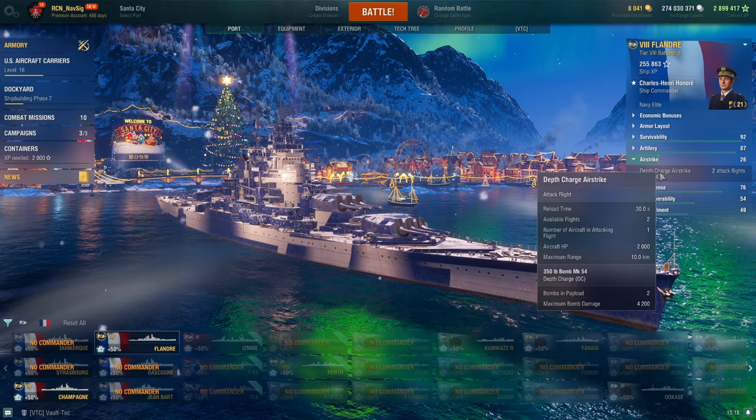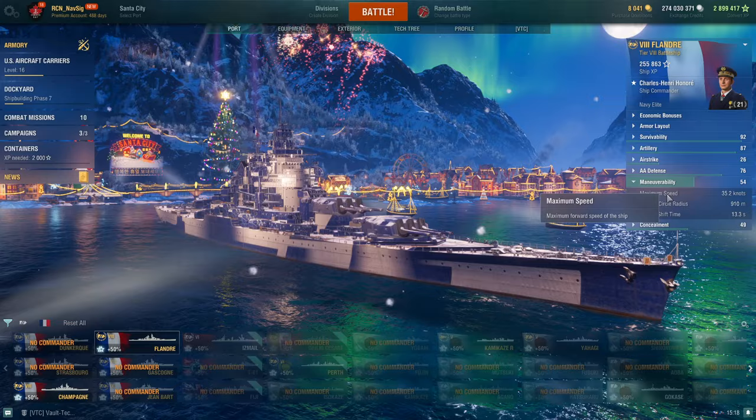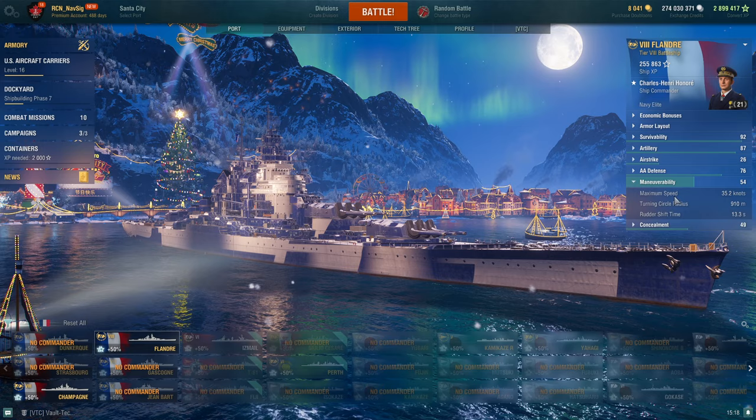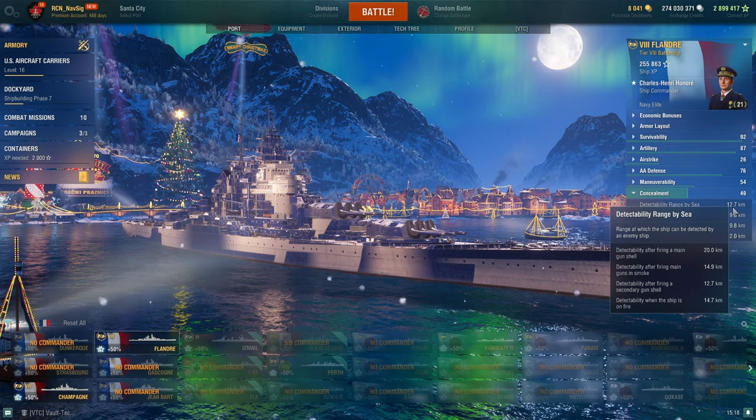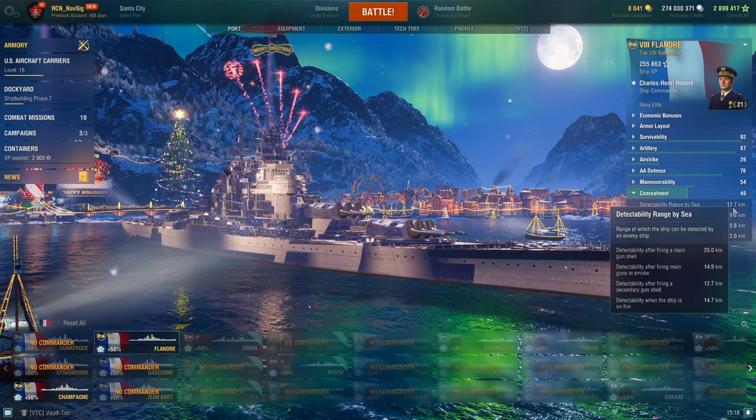Airstrikes: two charges, 30 second cooldown — at least they're 10 kilometers, which I believe is the farthest you can get. Avoid carriers like crazy — the AA is not great. Good speed at 35.2 knots, but bad turning circle at 13.3 seconds with captain and equipment skills — very bad. 20 kilometer main battery range; firing in smoke is detected at 12.7, so put out your fires, especially if you're burning, because you're visible from a mile away.